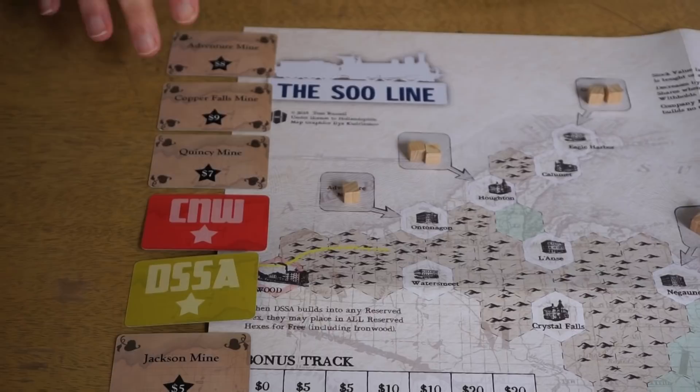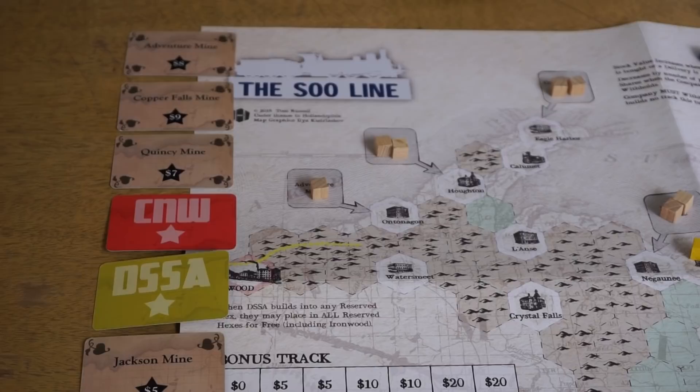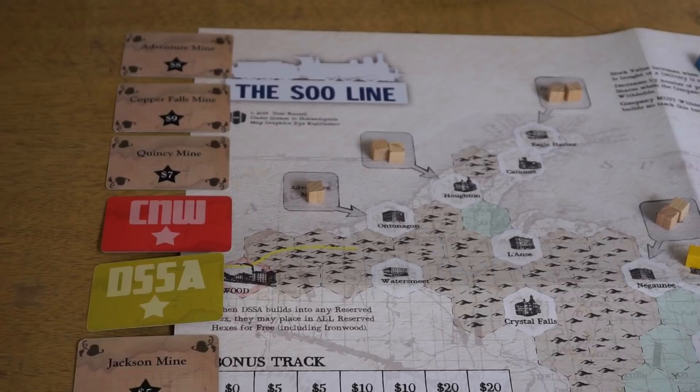The auction is a once-around auction, so each player makes one bid and you have to bid higher than the person who bid before you. After everyone has bid, the person who started the bidding can steal the share from the high bid by matching it. And that is how the bidding works.